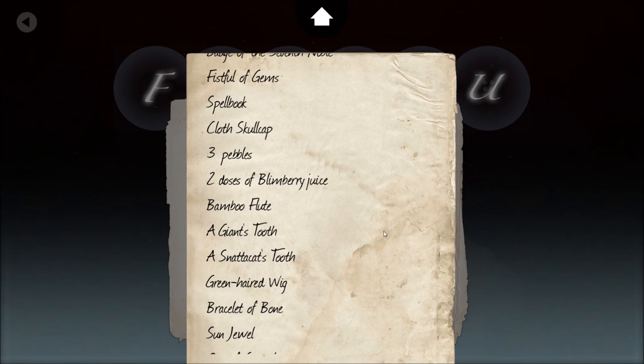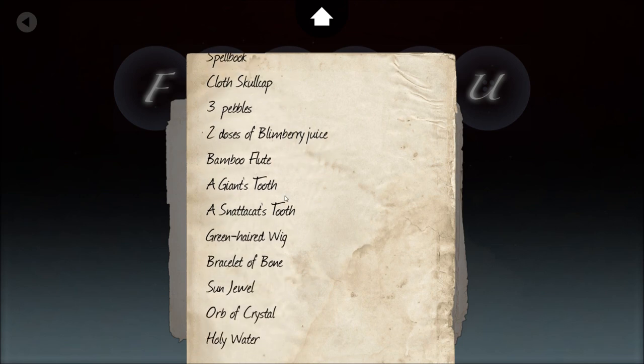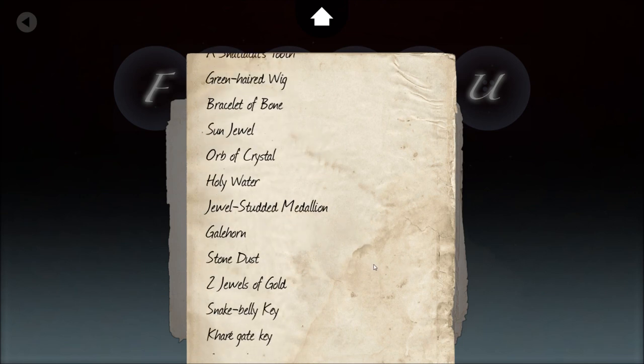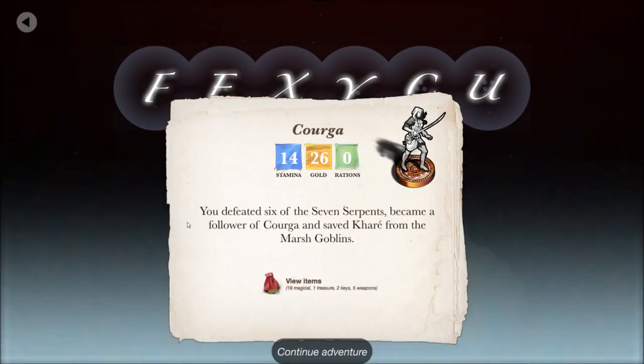We also have a Cloth Skull Cap, three pebbles you can use as exploding pebbles, two doses of Blimberry Juice that gives you two to four hit points back, Bamboo Flute, a Giant's Tooth, a Snatter Cat's Tooth, Green Haired Wig, Bracelet of Bones, Sun Jewel, Orb of Crystal, Holy Water, Jewel Stutter Medallion, Gale Horn, Stone Dust, two Jewels of Gold, a Snake Belly Key — found in the belly of a snake — a Kare Gate Key we used to get out of Kare, and a Copper Key.